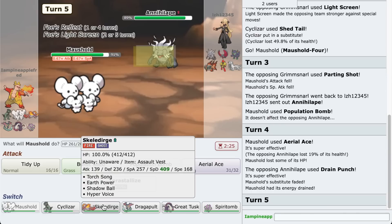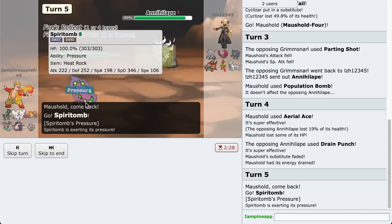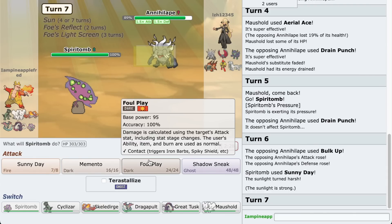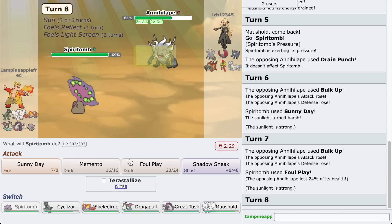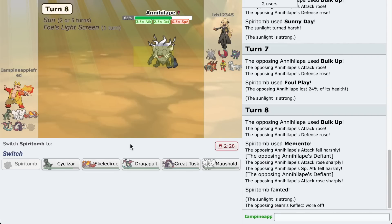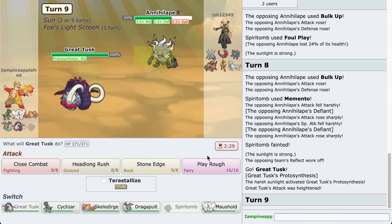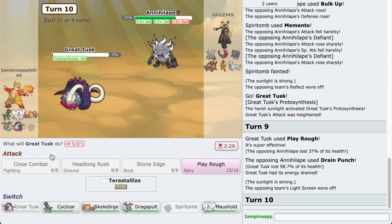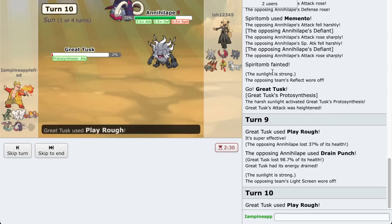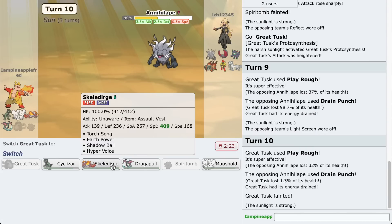I guess we go to the Spiritomb. The only purpose Spiritomb is here for is to set up the sun, so let's go for Sunny Day. I might go for Foul Play instead - actually that's not a move, never mind. Let's go for Memento - I am very scared of this thing, let's get out of here. Play Rough pulls through - it still did 37%. The first game was so successful that I'm expecting the second game to be a complete shit show.